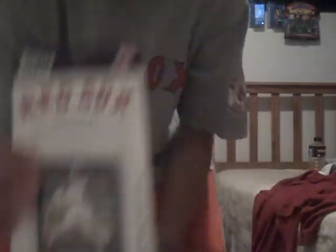I especially like this one because of the Dice-K rookie card — the 2007 Red Sox set. These are just my two favorite sets because of the players that are in them. And I have something interesting to show you guys: I have the Japanese rookie card of Dice-K Matsuzaka. There's the Japanese rookie card and there's the actual rookie card. I thought that was really cool when I got it.